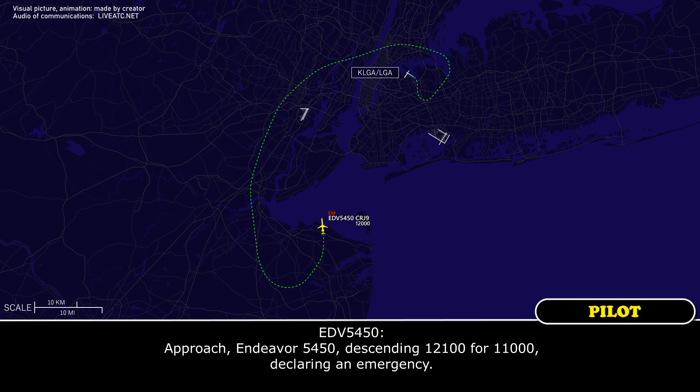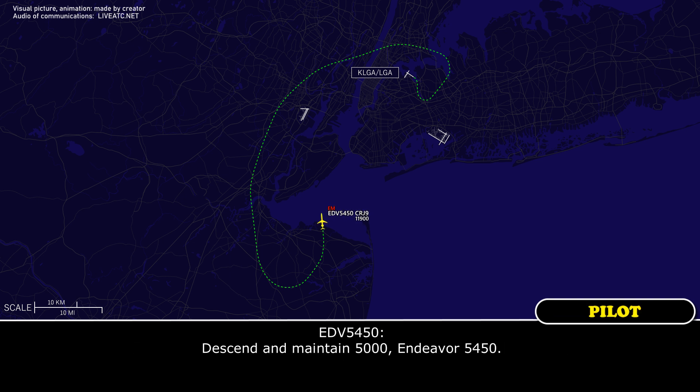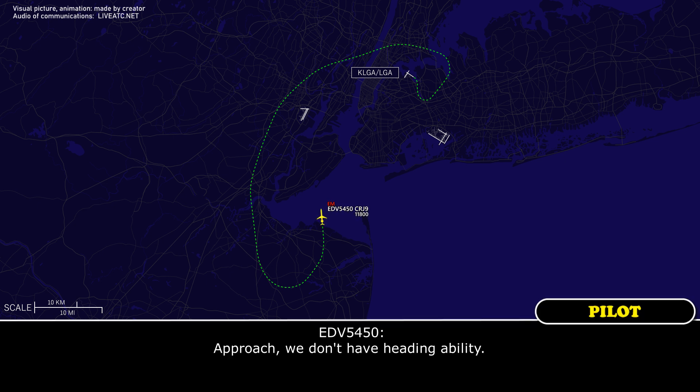Approaching Endeavour 5450, descending to 11,000. Declared emergency. Endeavour 5450, New York Approach, descend and maintain 5,000. Descend and maintain 5,000, Endeavour 5450. Endeavour 5450, fly heading 040. 040. Approach, we don't have heading ability. Endeavour 5450, turn right. Turn right, Endeavour 5450.